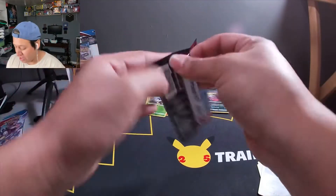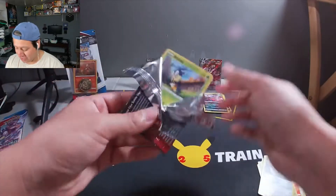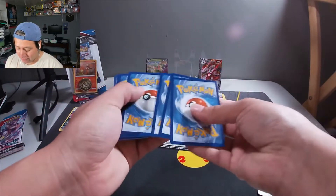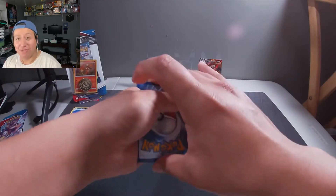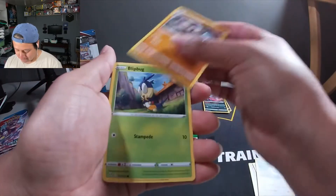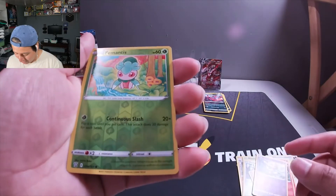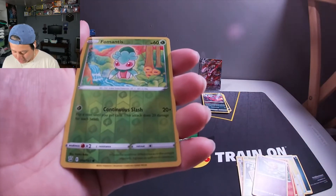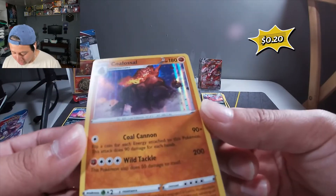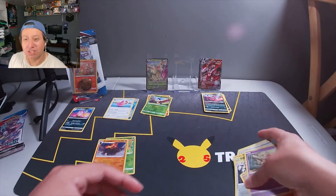Moving on to the fourth pack. I think I saw something in the back right there when I opened it up - save that code card for the end. It is a white code card, so let's see what we got. We got a Reverse Holographic Fomantis - I don't have that one yet. And our rare is a Holographic Coalossal. Didn't get to play with him much during Sword and Shield - I just felt like he wasn't powerful enough.